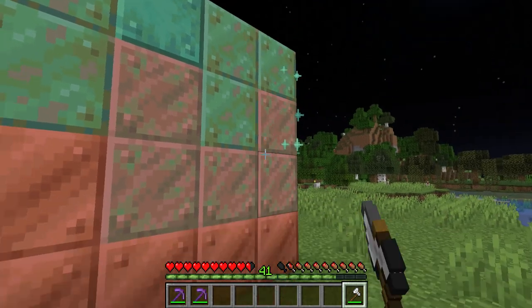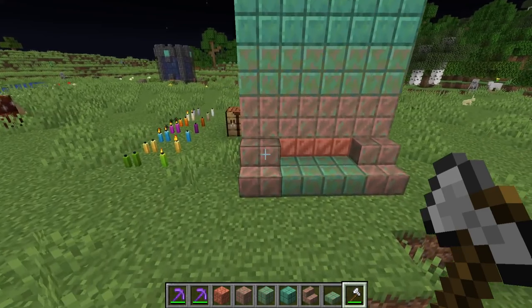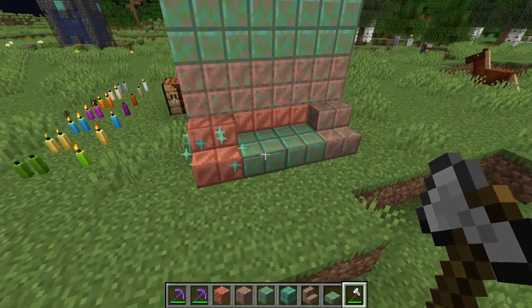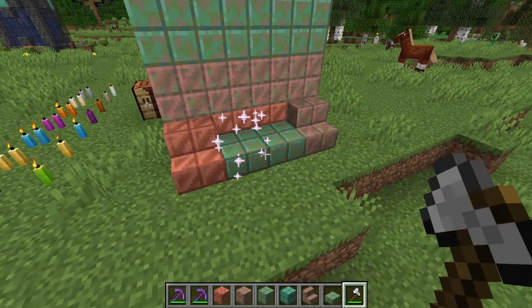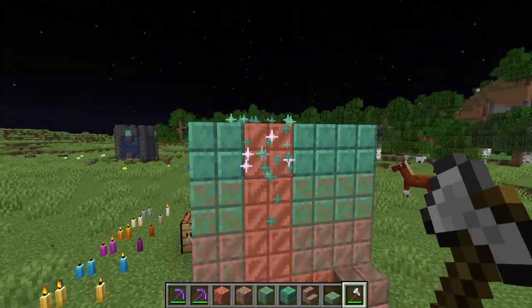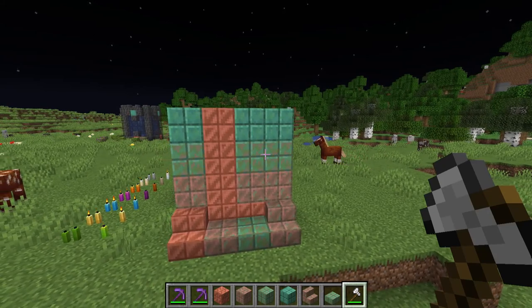If you accidentally waxed a copper block you didn't mean to, you can always use an axe to scrape it off. And if you don't like the particular state of oxidation your copper block is at, you can also use an axe to scrape it off, one layer at a time, so you can get the one you want most. All variants of copper follow the same physics — being able to be waxed, can oxidize, and can also have their oxidation removed, along with their wax. And there is absolutely no difference besides texture between each state, so it's not going to weaken over time to explosions or anything like that.